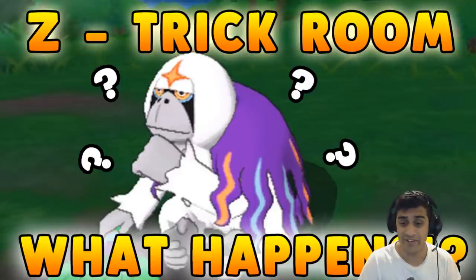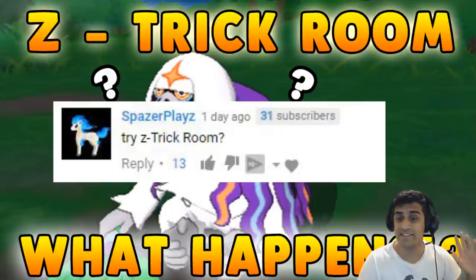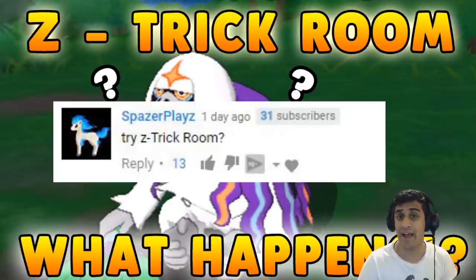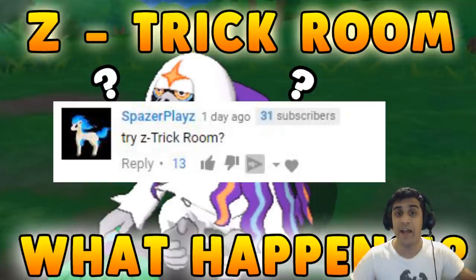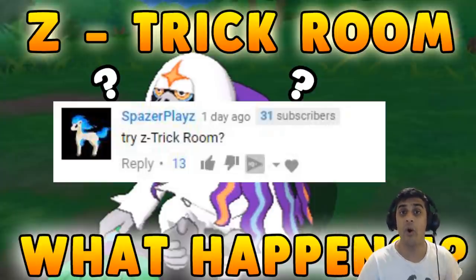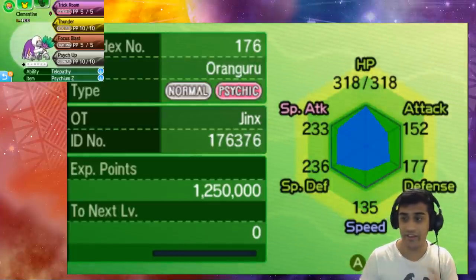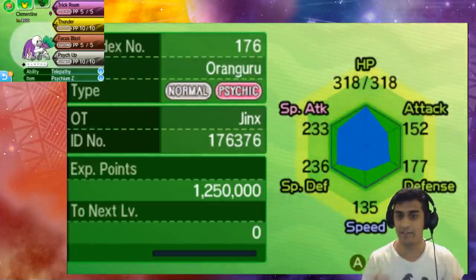Equipped with the Z crystal — in this case the Psychic Z crystal. This video was brought to you by Spacer Plays, who says 'Try Z Trick Room?' with 13 likes on that. If you want to be mentioned in the next video and shown on screen, make sure to comment down below what Z move you want to see next. Without further ado, let's get right into this game.